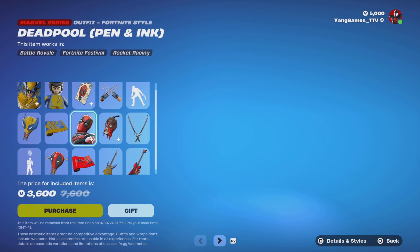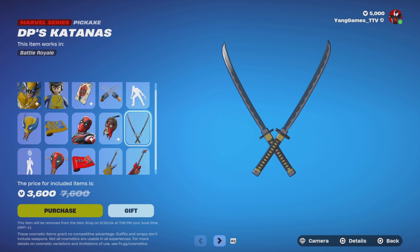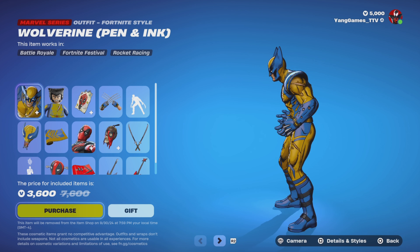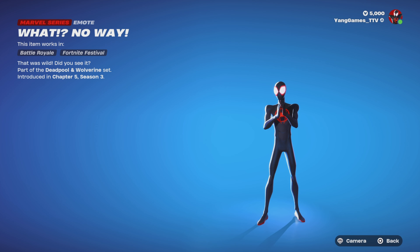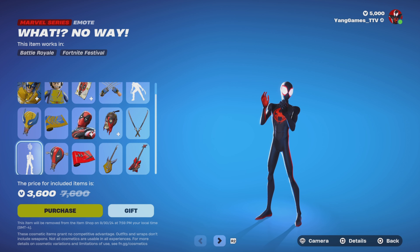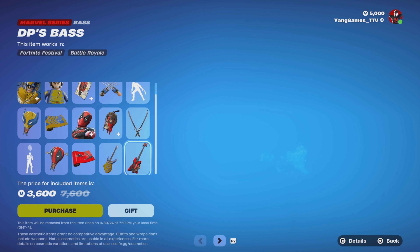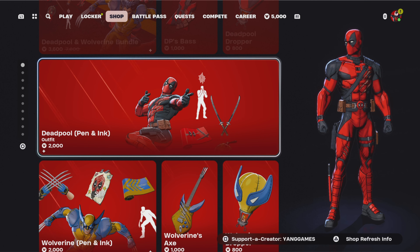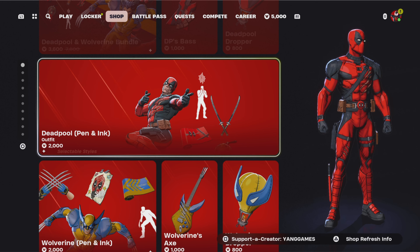Next we have the glider and wrap. Deadpool with the Deadpool backbling and Deadpool's Katanas pickaxe. Depo Glider, the Wrap, Wolverine's Axe Guitar, and DP's Bass. If you don't want the entire bundle, you can just buy the Deadpool bundle or the Wolverine bundle separately.